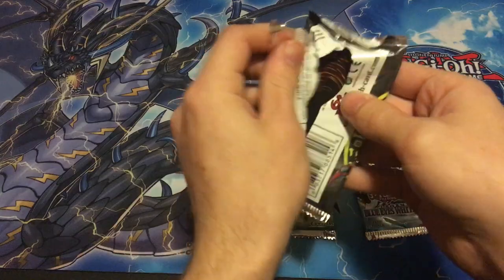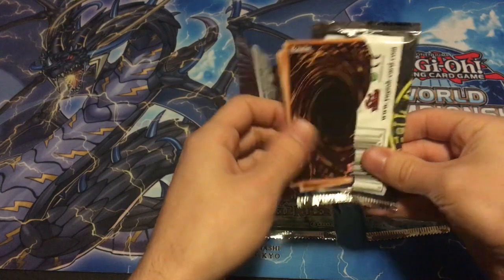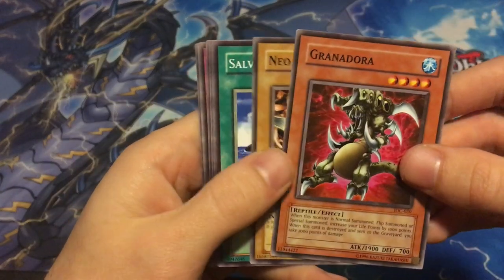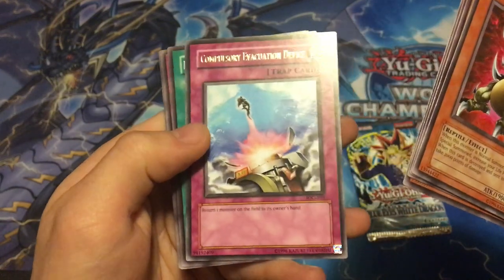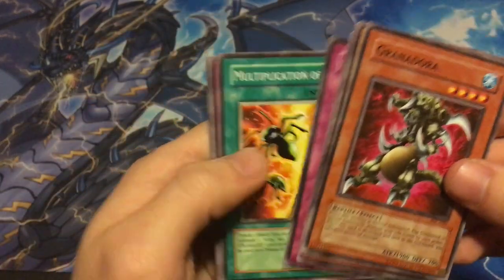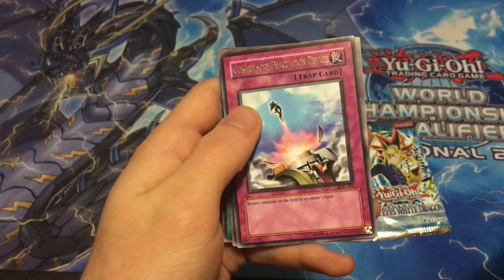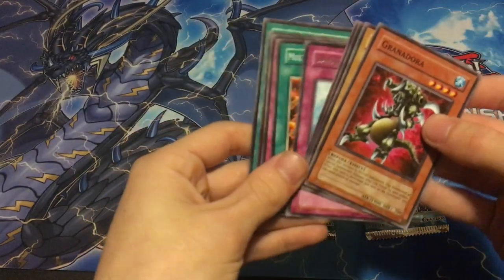Invasion of Chaos. Let's see what we get here. Salvage — very cool common. And we got a rare: Compulsory Evacuation Device. I kind of forgot this was a rare back in the day. This card was used very heavily in the meta years ago. The Underdog — another cool common. Not seeing too much play today, but still a very cool pull.